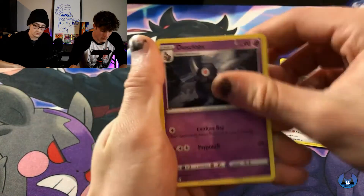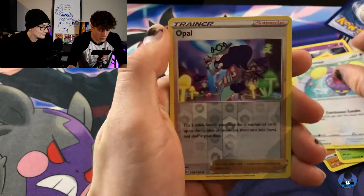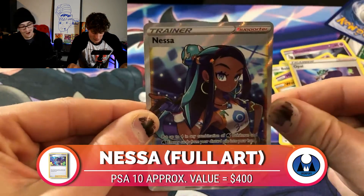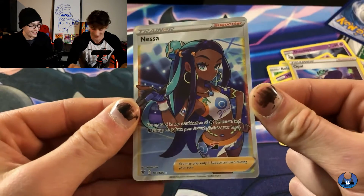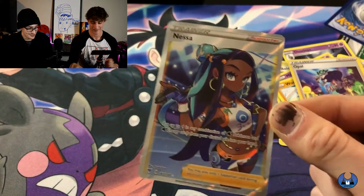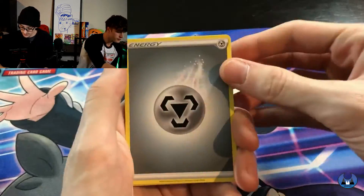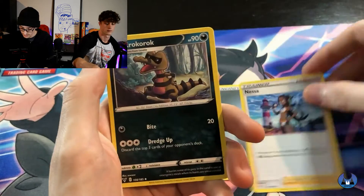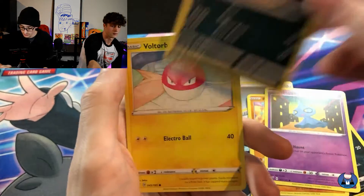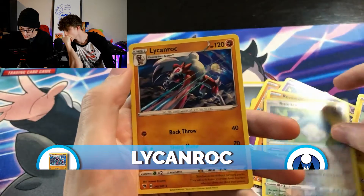What can I get here? Ferrothorn, Dusknoir, Rocky Helmet, Dalton, Milcery, Wooper, Nincada, Whismur, Opal is the Reverse. And then a Nessa Full Art as well! Wow, I am just pulling all of the cards today. I gave you those packs. Steel Energy, Nessa, Croagunk, Excadrill, Vampi, Shuppet, Puchina, Voltorb, Rockruff. Snorlax Reverse, and Lycanroc.